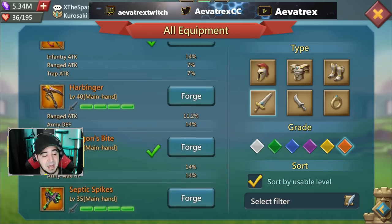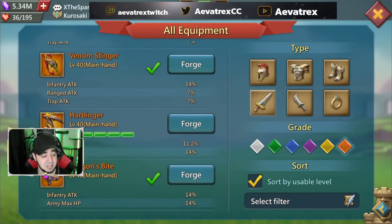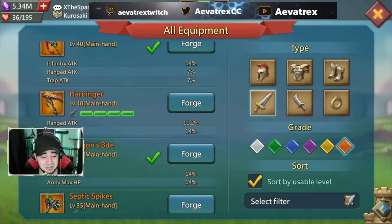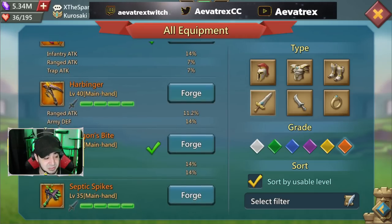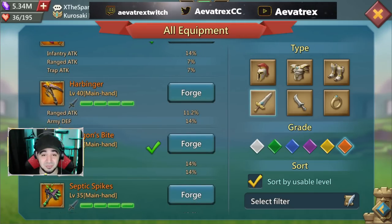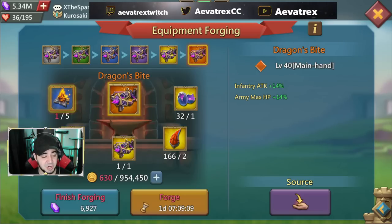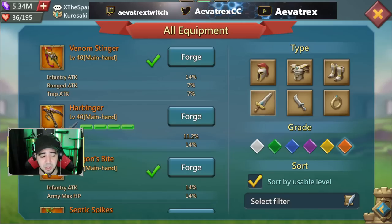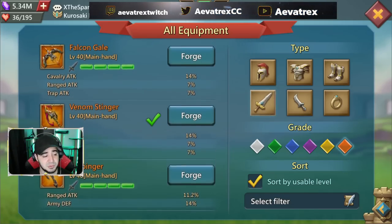There are a few items I'd absolutely suggest you build if you can. The main one being the Dragon Spite - it's a level 40 main hand at a fairly low level with really nice army max HP at 14%. Army stats are really hard to combat especially early game, and the infantry attack 14% is also a nice touch. The cost is relatively easy and doesn't really require pay-to-play materials.